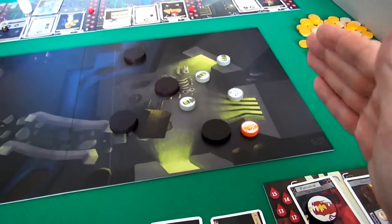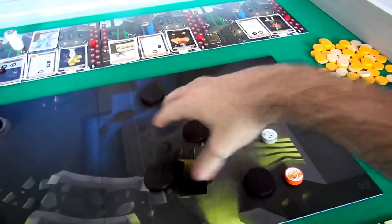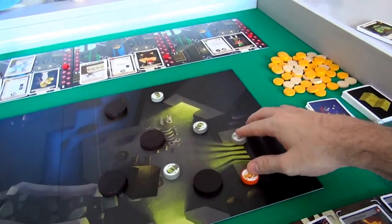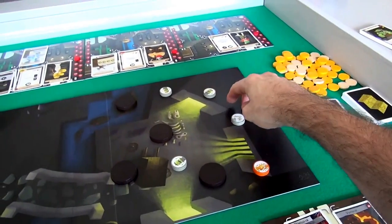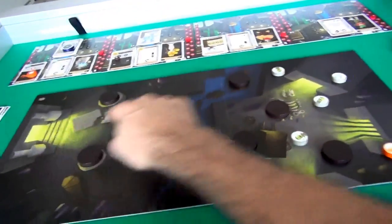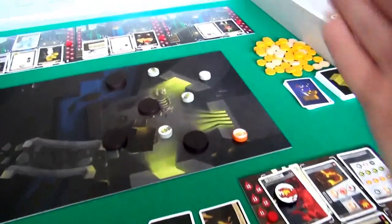Jen is going to get first dibs on the flicking. I've got to put my guys behind walls so it's tough for her to hit them. I'll put the skeleton warrior out here — he's kind of exposed, so Jen could take a long shot for him, but my other guys are safe behind the walls. I've set my side up.